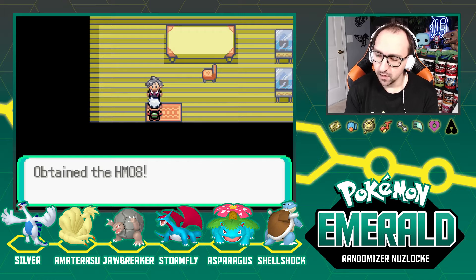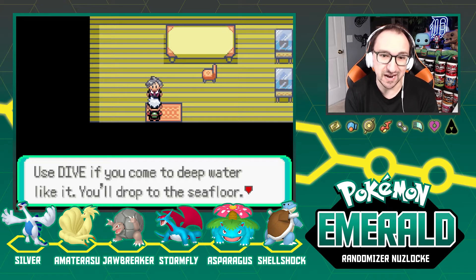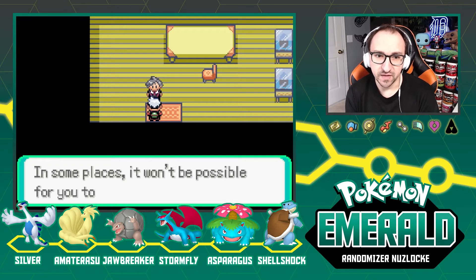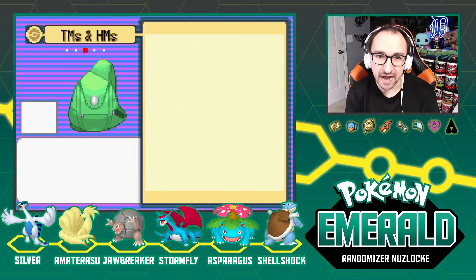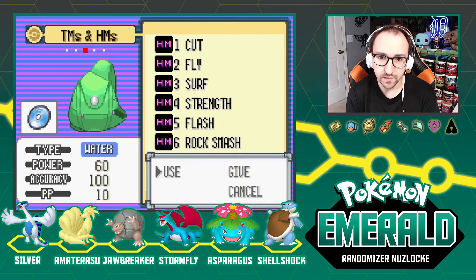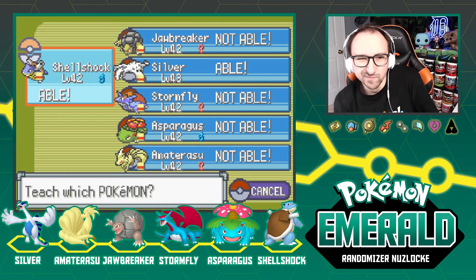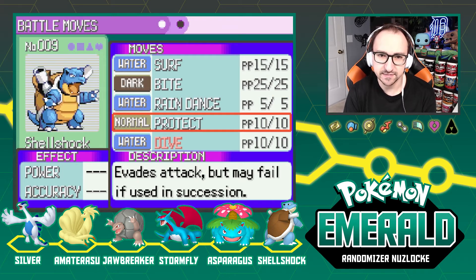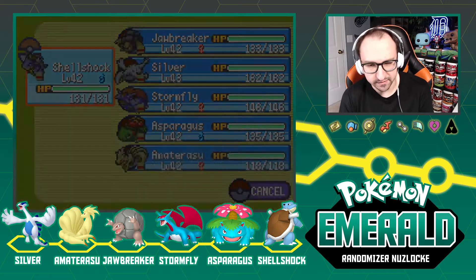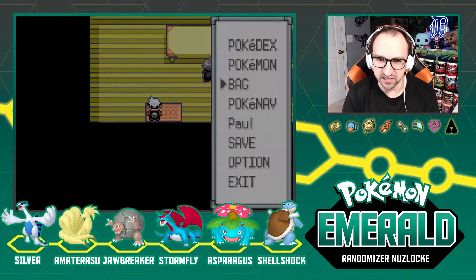So we're actually going to teach Dive to Blastoise. While you're using Surf you should notice dark patches of water — use Dive when you come to deep water and you'll drop to the seafloor. When you want to come back up, use Dive again. In some places it won't be possible to resurface though. I'm going to get rid of Protect because I feel like Rain Dance can actually help us with Dive and Surf.